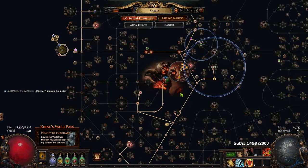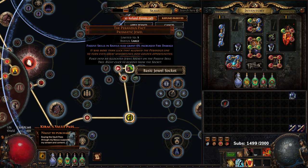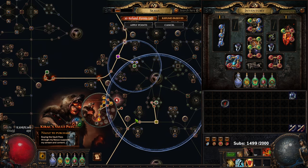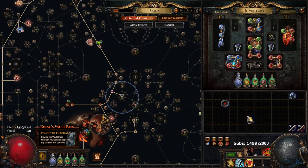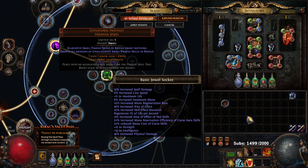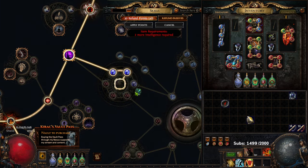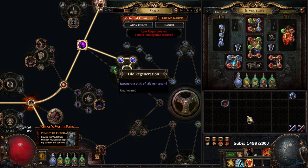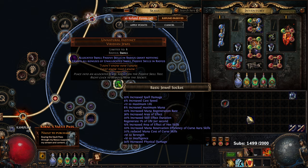I want to talk about a quick interaction we found. Parandas Pact is a jewel that has random modifiers. A couple leagues ago I would come over to this region on the passive tree and put in an Unnatural Instinct, primarily for my explode Righteous Fire builds, because the 30 AOE you get — 36 here — is very strong. What Unnatural Instinct does is when you put it in here, anything highlighting that is not allocated gets allocated to you, so you get a bunch of AOE, life regen, and base life.